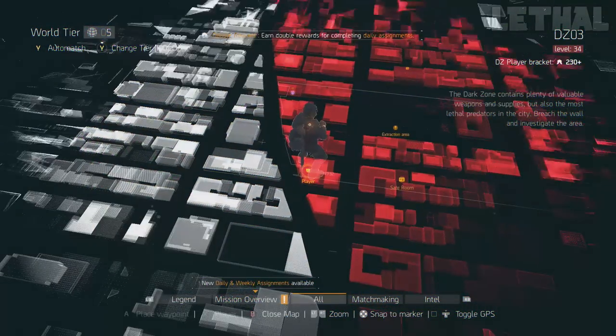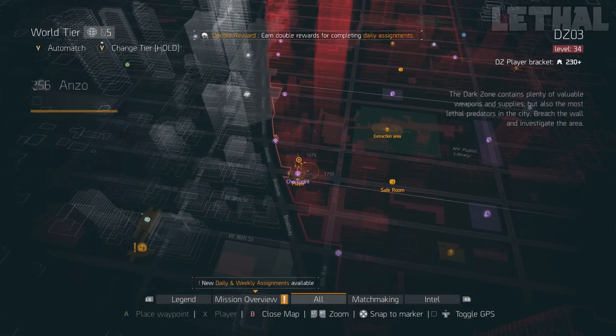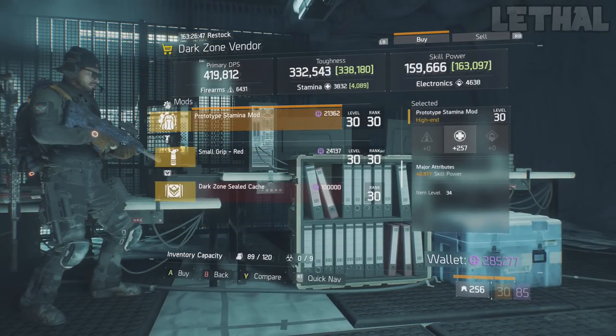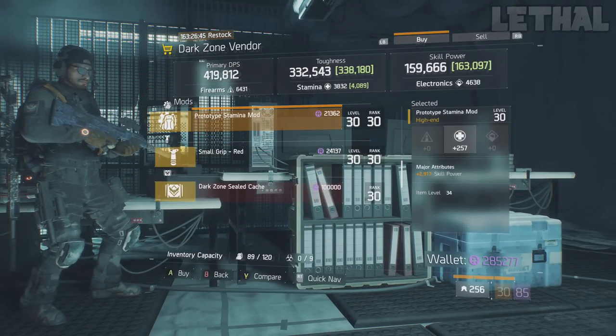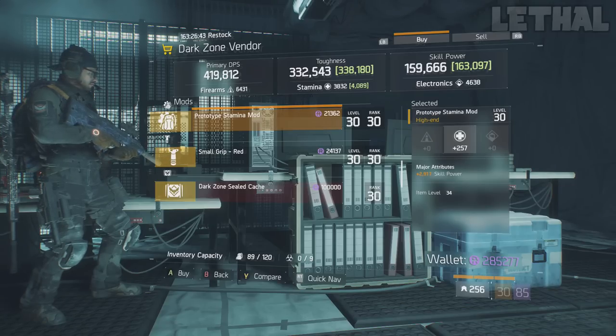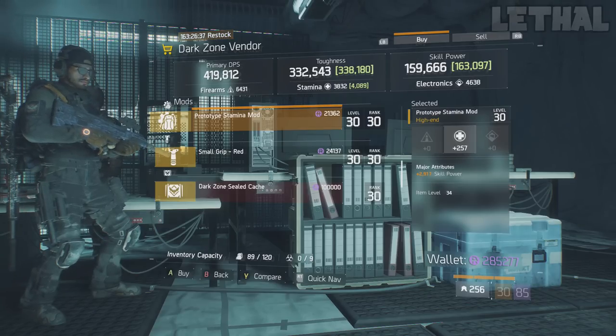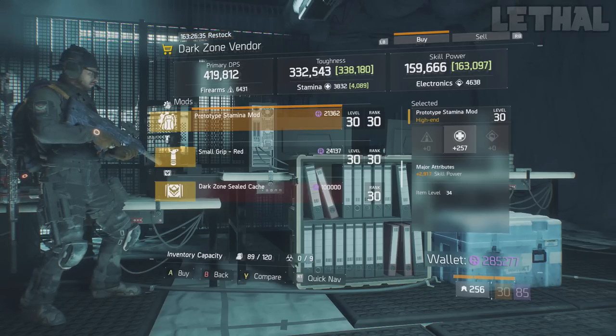The final vendor you guys wanna check out is located at the West 39th Street checkpoint. What he's actually selling is another prototype stamina mod, but this one comes with skill power instead of skill haze. So you guys have a choice between skill haze or skill power — whatever you need, you can purchase both mods or just one of them for your build.